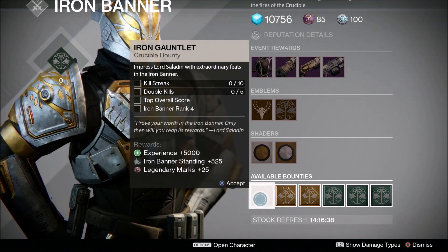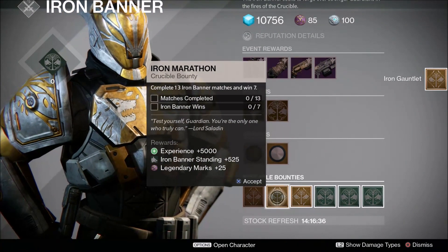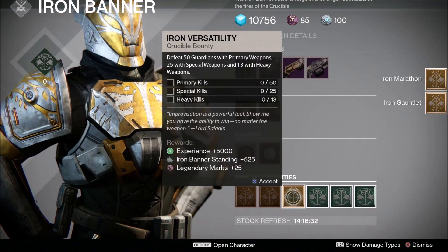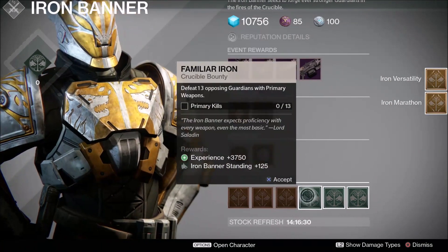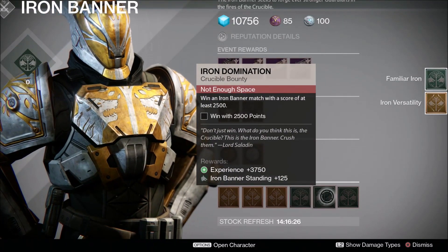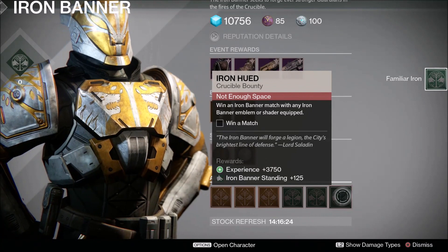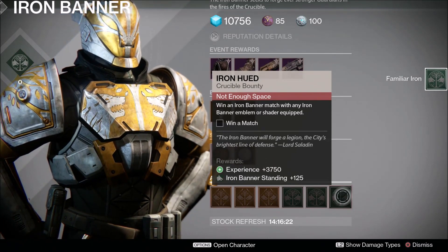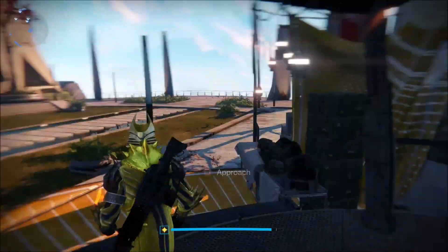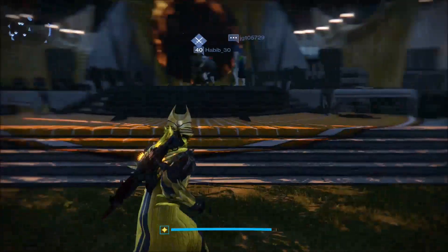Everything else is exactly the same with the weekly bounties — we get Legendary Marks which help you buy the vendor gear starting at 280: primary kills, special kills, etc. Then we've got the dailies: primary kills, win a match with 2500 points — all very easy. Make sure you've got your shaders and your emblems on while you're doing this guys, because you get extra XP.